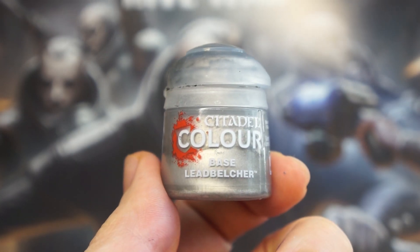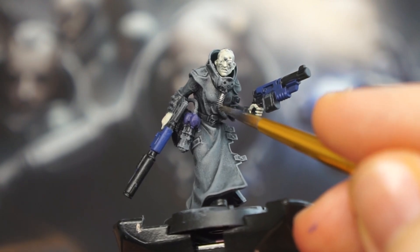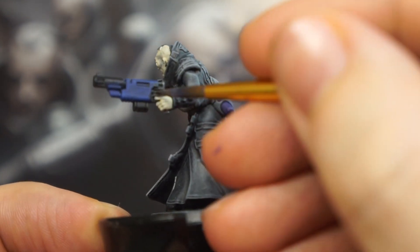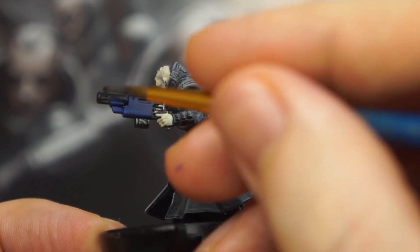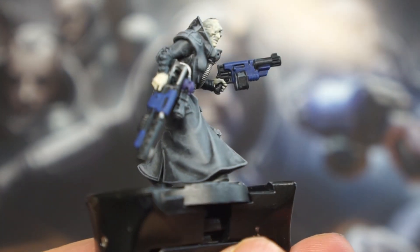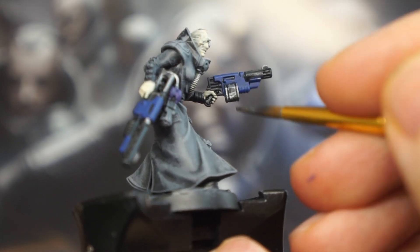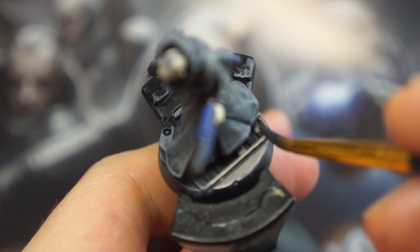Onto metallics next, and I'm going to use Leadbelcher to pick out all of the gun metal parts of the minis, like the ventilation kit tubes and the tubes on the web gauntlets. I'm going to apply Leadbelcher to the other parts of the weapons as well, including any grenades attached to your fighters. I'm only going to very lightly apply Leadbelcher to the weapon parts though, to convey the idea that they've been dulled by the gang to stop light from reflecting off them in the darkest corners of the underhive. Just a few lines along the most raised edges should be enough to carry across that they are metal. Finally, apply a much more liberal coat of gunmetal to the unique Necromunda bases.